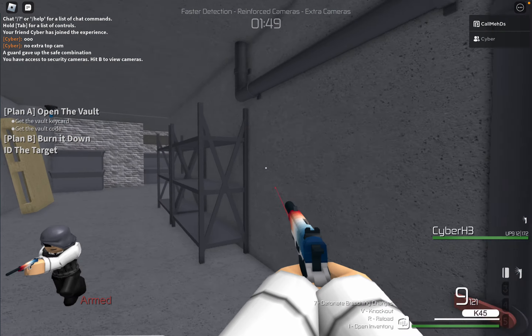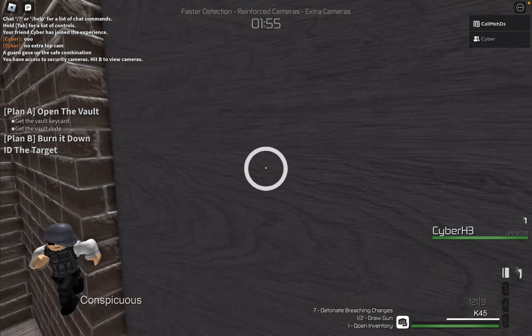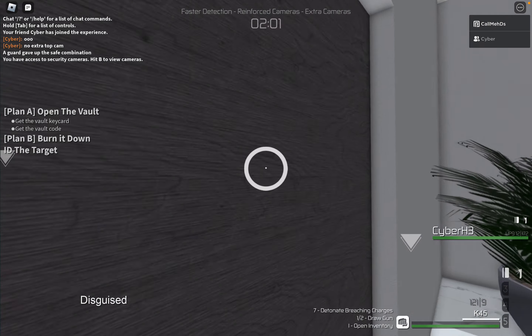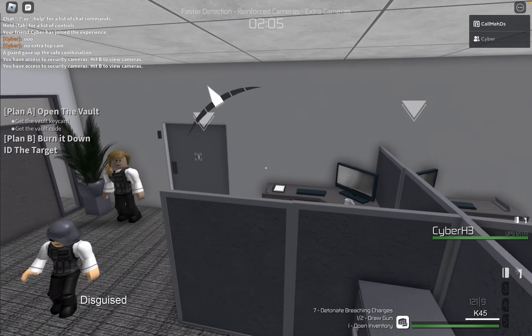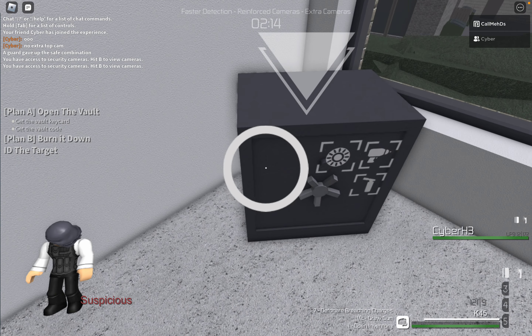Hi there. And there is one more guard, which is either over there... hi there, put your hands up. There's one more guard right there guarding the vault, which we will just ignore because we don't have to deal with it. Anyways, now we're just gonna visit the... the door's open. Cyber's taking care of that.